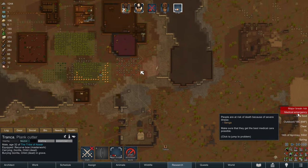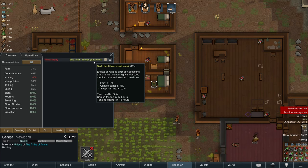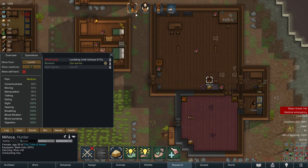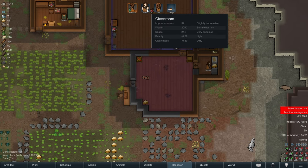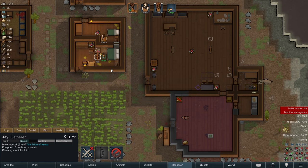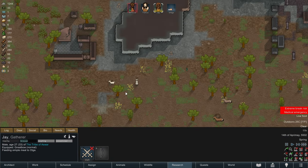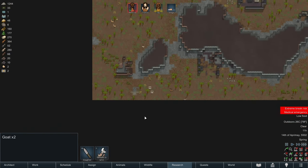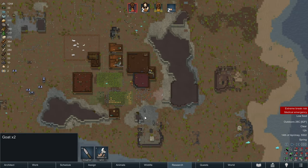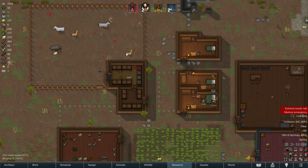Major break risk Minyaka - we know. Medical emergency, Senga! I feel like Tranka and Minyaka might lose two children in the span of like one day. It's really not looking good. Tranka needs to make some meals because eating raw food is driving everybody nuts, especially Minyaka. Jay, I need you to clean this bedroom - the next time we tend Senga we need to have a really high tend quality. Some goats have joined the colony. We're going to escort them back to the pen and then slaughter them - we don't need to keep goats around. We've got cows for milk and they produce a lot of meat too.